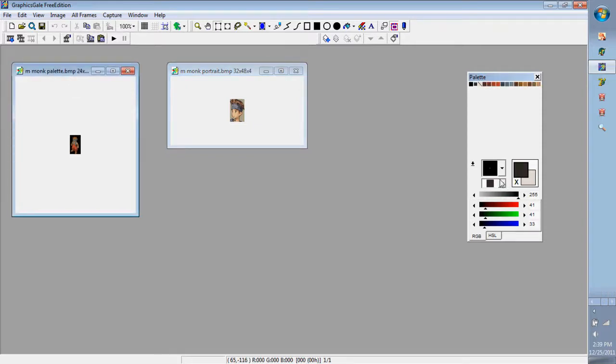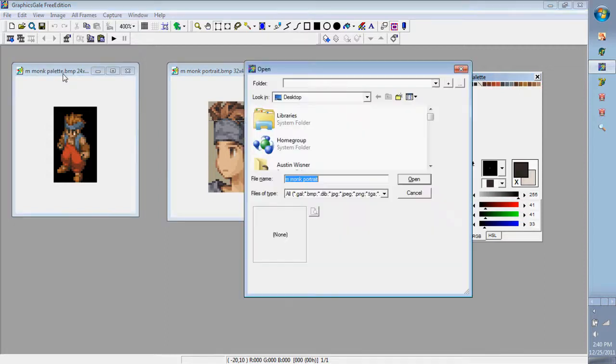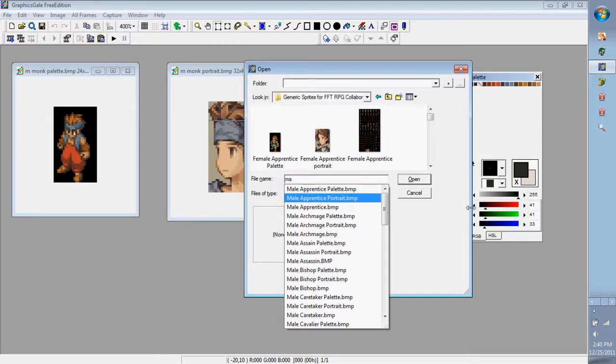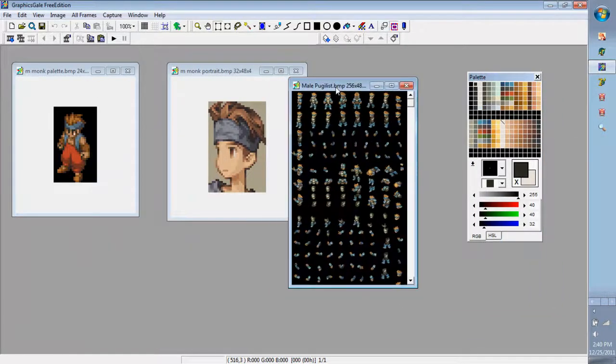You're going to see where this is going — you're going to switch out colors. I'll zoom in to 400% on both images. I'm going to replace this monk with another custom monk — let's find it in my directory. It's the pugilist. We'll go to palette — actually let me find the right file.